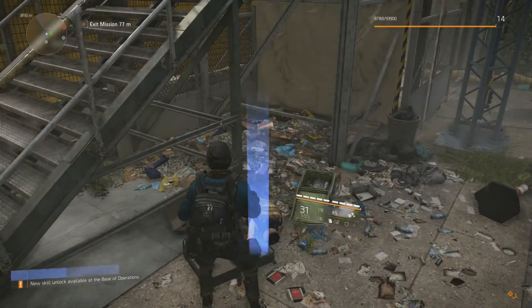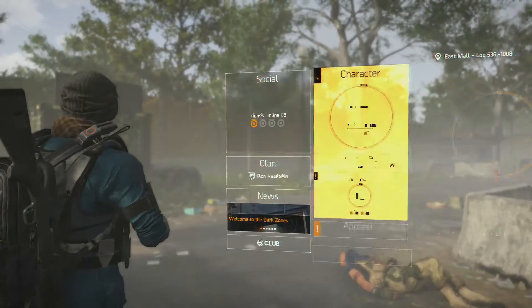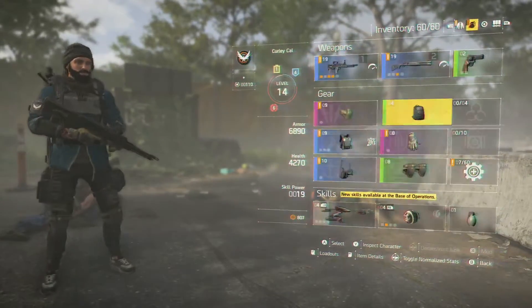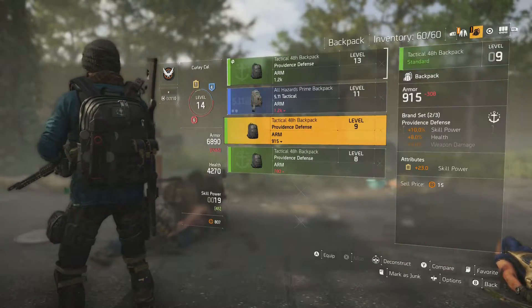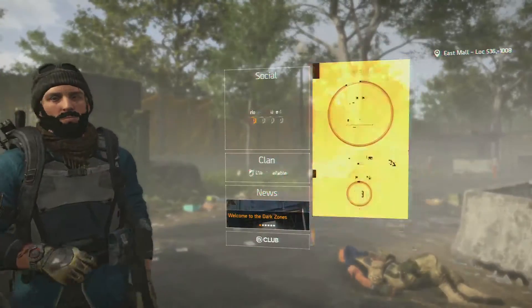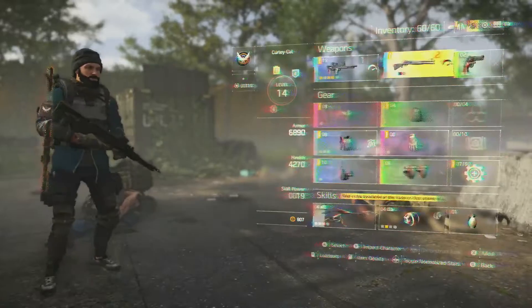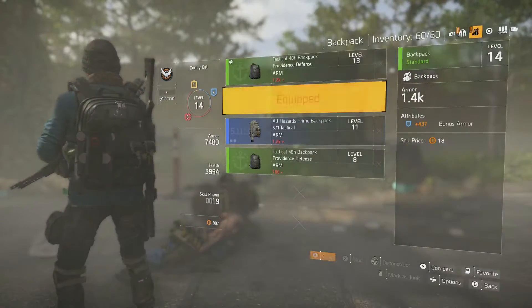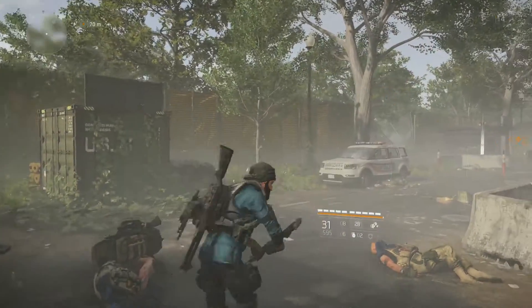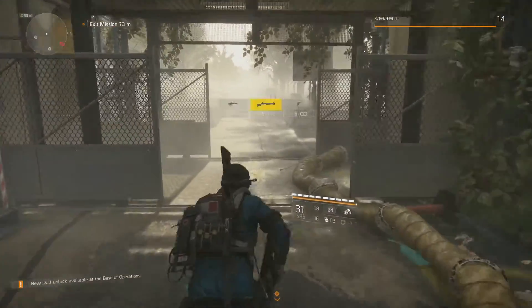Let's grab all this — at least we got some good stuff, hopefully. We got a level 14 backpack — I definitely need to get that. We got a level 13 as well. Let's just deconstruct one of these bad boys. I should probably go sell some. Is this backpack better than my current one? It actually is — okay, that's cool. We got this new piece as well, it looks different. Let's exit the mission, let's get out of here.